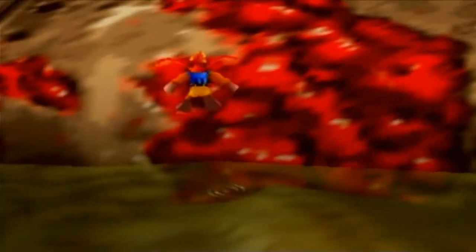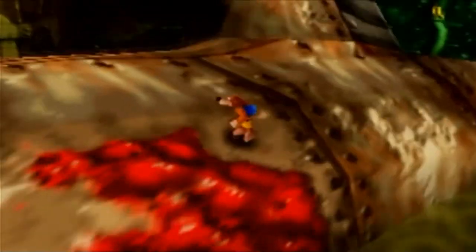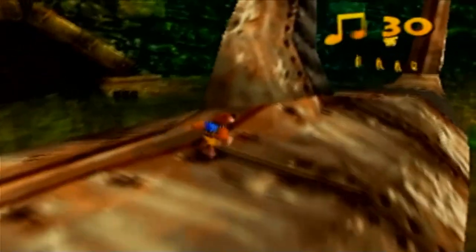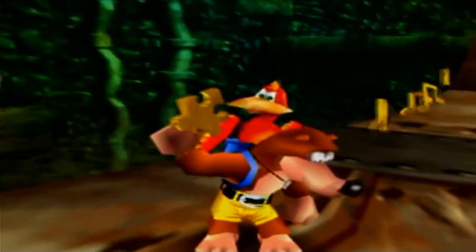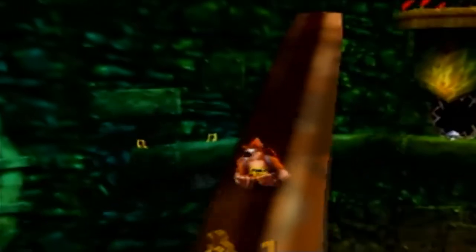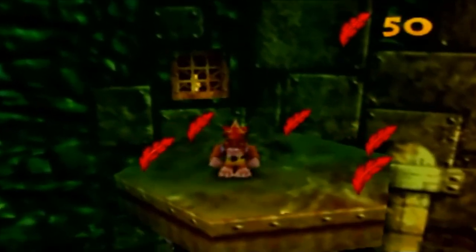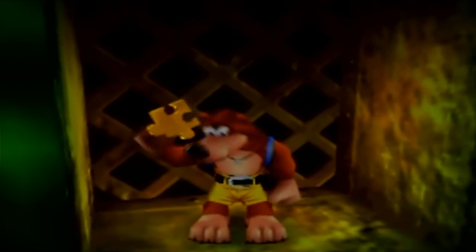Clanker is just a massive source of creep factor. He seems to be mechanical, but he also seems to be rather organic — it's like he was a living fish that was turned into a machine. It's very disturbing. Clanker was kind enough to give us a jiggy, so let's take him up on his generous offer — the first jiggy of the level. We can climb his tail with the Talon Trot, but because it waves back and forth, you want to do it slowly. Jiggy behind a grate — you can rat-a-tat-rap it open or shoot an egg at it. And we get the second jiggy.